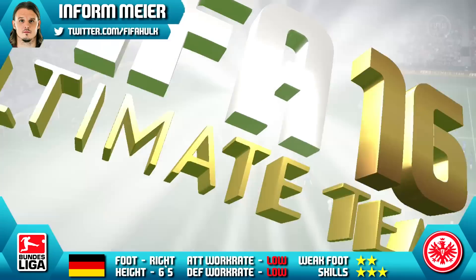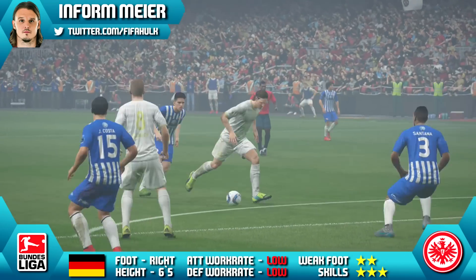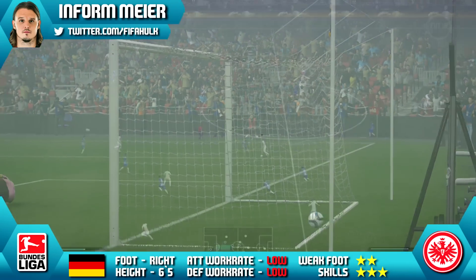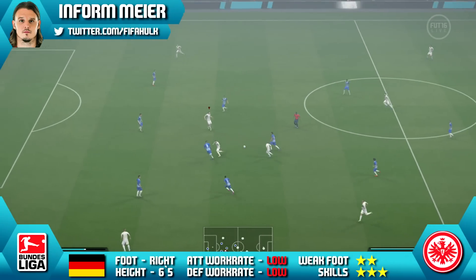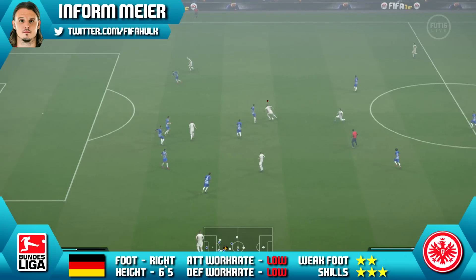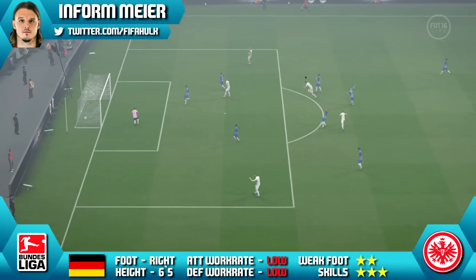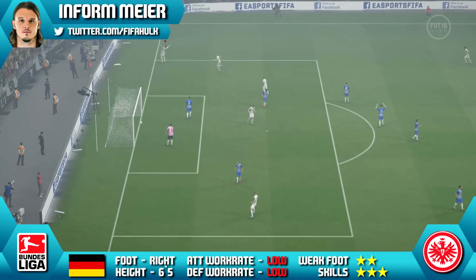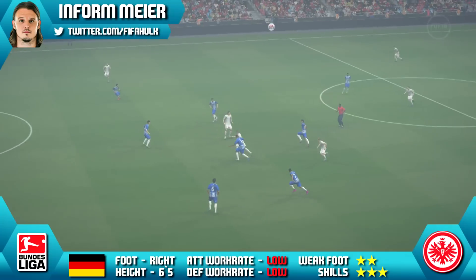Strength is a big factor this year to prevent you from getting dispossessed so easily, and it can open up some space for chances on goal as well. His shooting was quality — 87 finishing and 87 shot power. Did finish most of his chances well in and outside of the box. Got a couple from outside the box too. Decent enough finishes as long as it is on his right, as he does only have a 2 star weak foot.